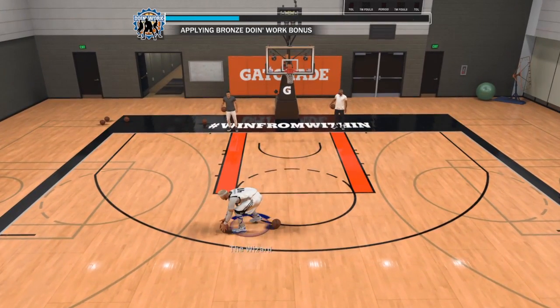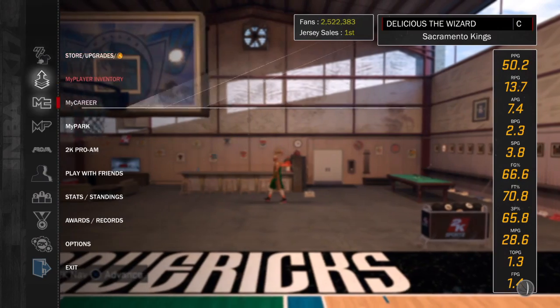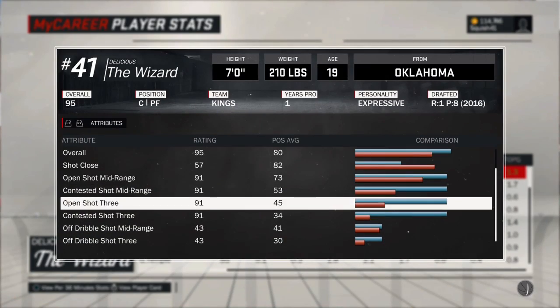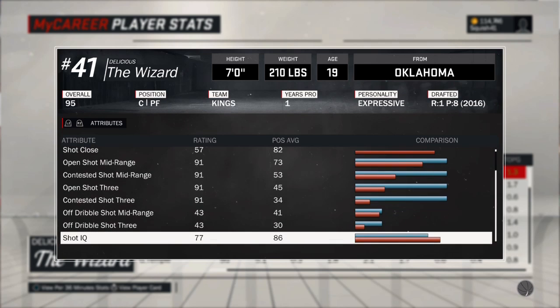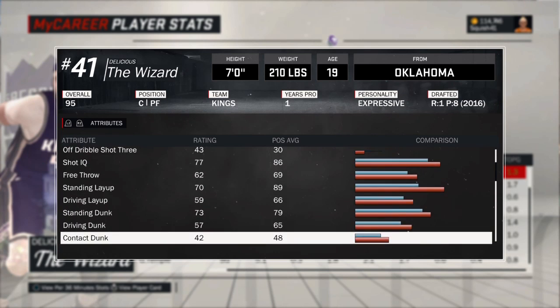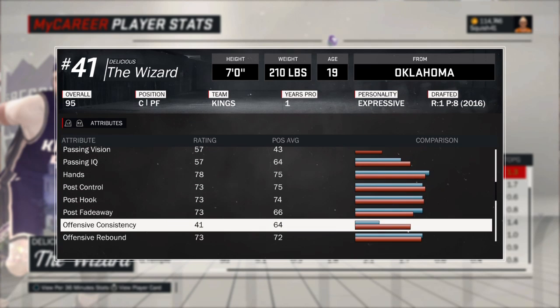Some combination of these three instances, and it is through a team scheduled practice. You have to talk to the head coach when that drill pops up, and it's not always there. Every three team practices you can get a plus one to your offensive consistency. My stretch big now has a 41 instead of a 40.